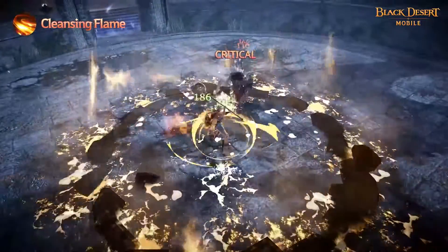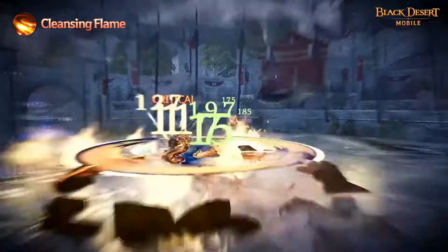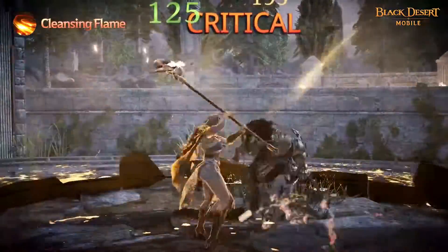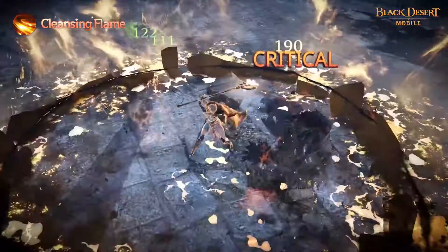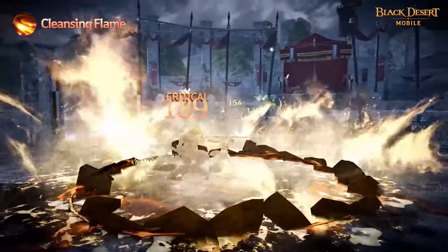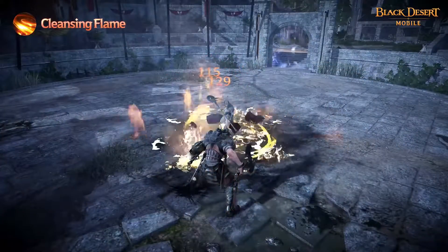Cleansing Flame: With this skill, Solaris rotates her body and hurls Jordan against her enemies as purified flames pour out of the weapon. This skill inflicts daze, knockback, and burn damage when used. It also increases AP and restores HP per hit. The HP recovery is doubled when used in a combo. There are multiple ways to link the skill, making it efficient for use in PvP or for hunting.